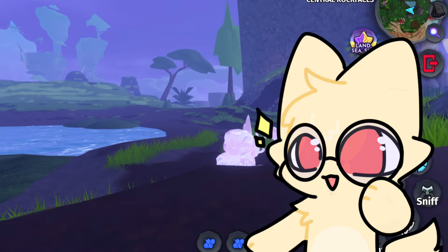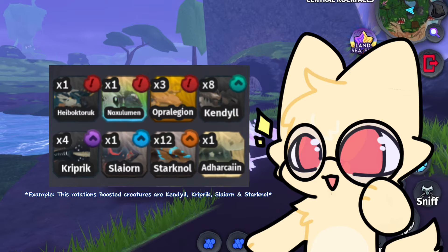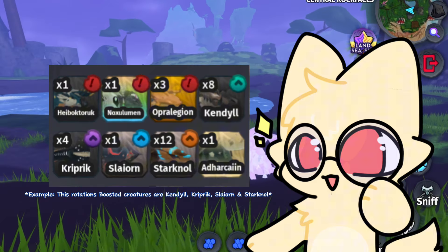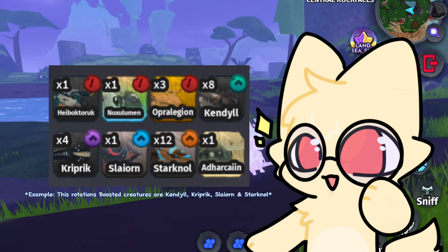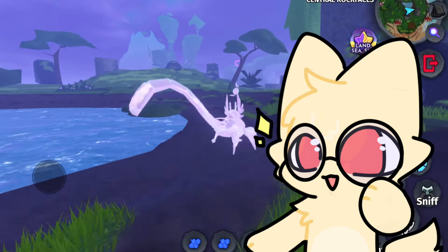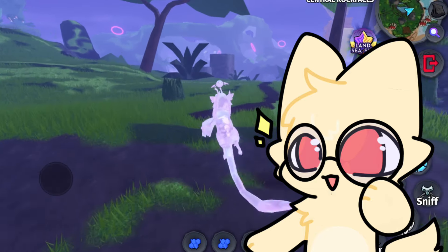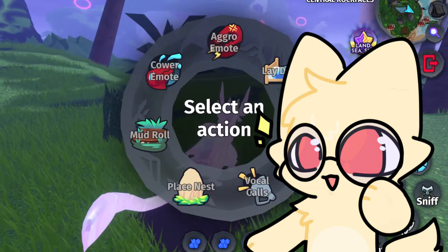These Boosts are randomly assigned to any Creature every 12 hours and are indicated with a little symbol that appears on the View Creatures section on the top right of individual Creature Icon boxes in the Creature Inventory. These randomly assigned Boosts were implemented with the intent of encouraging players to play a greater variety of Creatures.